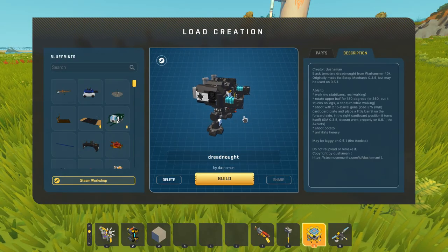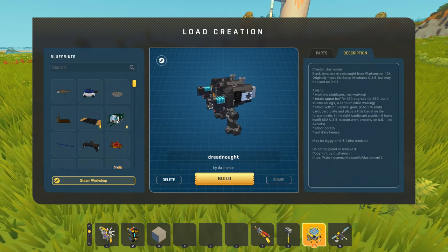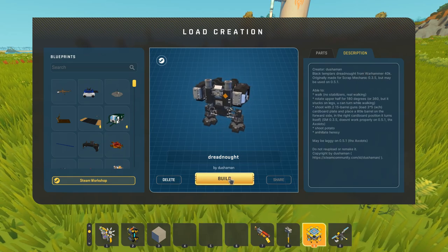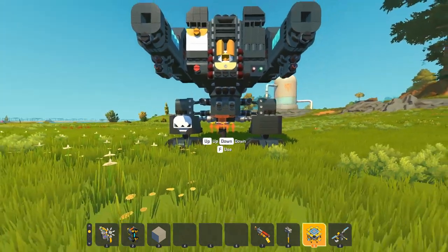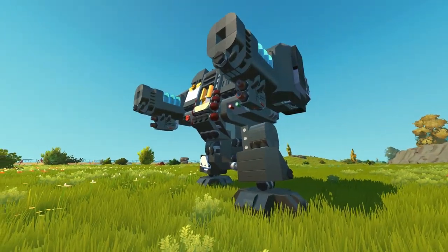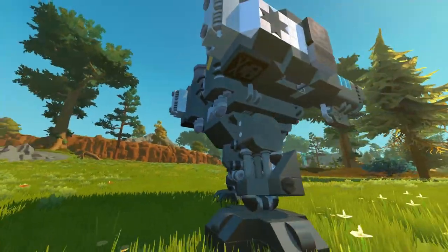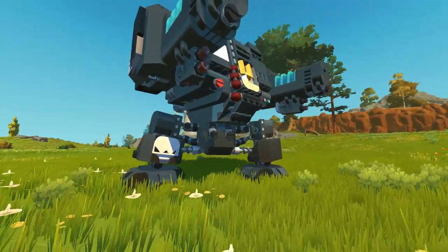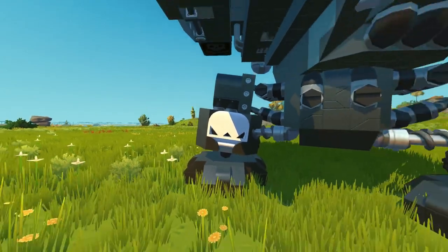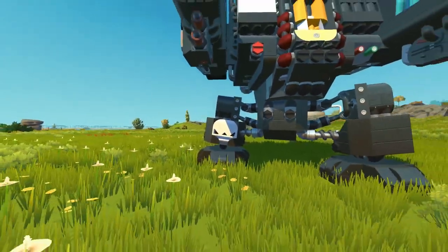Now we are looking at a dreadnought mech created by Dushaman. This thing looks absolutely awesome. It says here that it is from Warhammer 40k — I'm not a specific fan of that franchise, but this thing looks absolutely awesome. The stance that it just took, the weaponry all around it — and I believe this is all vanilla too. The first thing I'm going to notice is this is like a skull design. I'm like 99% sure that is supposed to be a skull design, and it is pulled off so well.